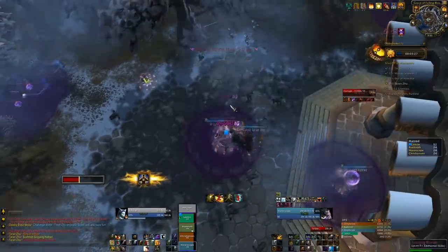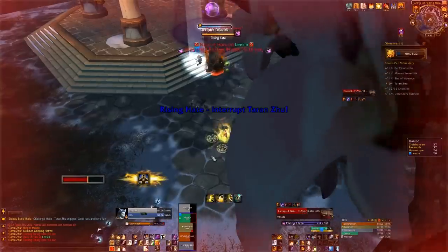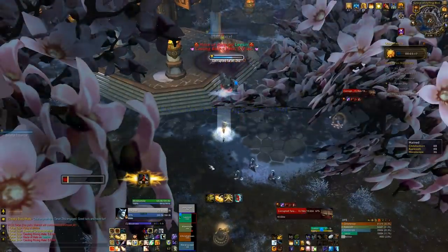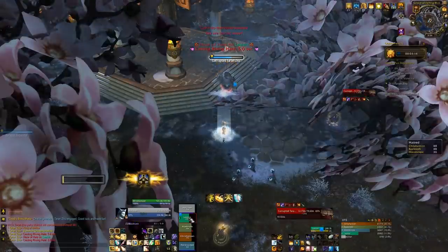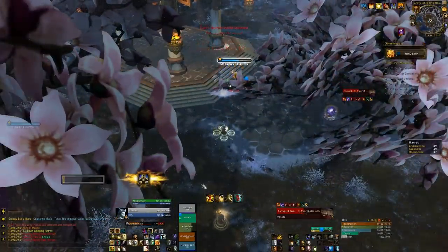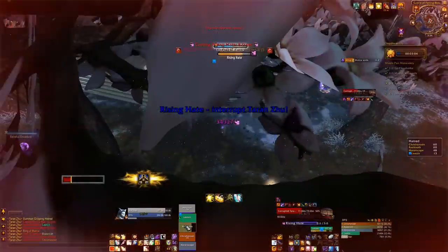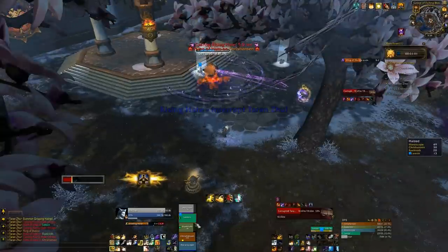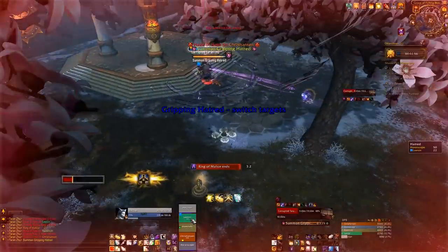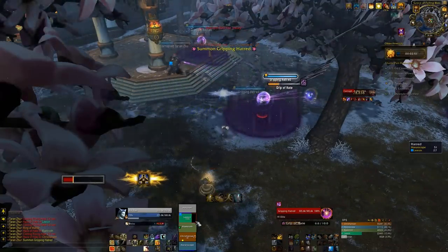If you're standing inside the ring you don't take damage — it's only if you're getting hit by the actual ring itself. So your melee DPS and tank can stand inside it. Then you've got the gripping hatreds which spawn — they always come in threes. You have a little bit of time to burn them down and then they pull everyone around. How many DPS you assign to those depends on your group composition. We had our two ranged DPS on them and our melee DPS on the boss the whole time.